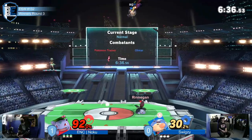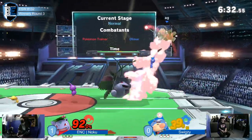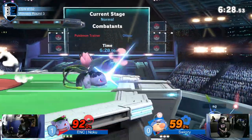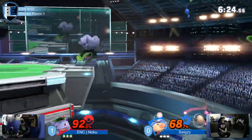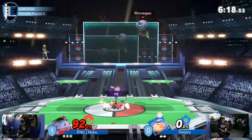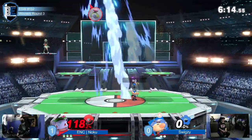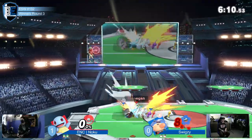Swigzy taking a dominant lead — Noku at 90% forcing him to switch to Ivysaur. The down throw up air. Missed Vine Whip follow-up, but he didn't get punished on it. And then there was that F-smash — it's such a good tool for Ivysaur, he can cover so much. It's so huge. Unnecessary sized hitbox taking Swigzy's first stock. He made it look pretty necessary when he killed him though.